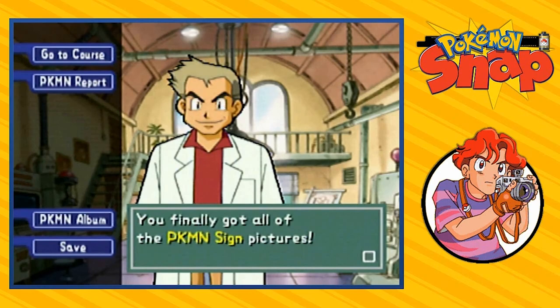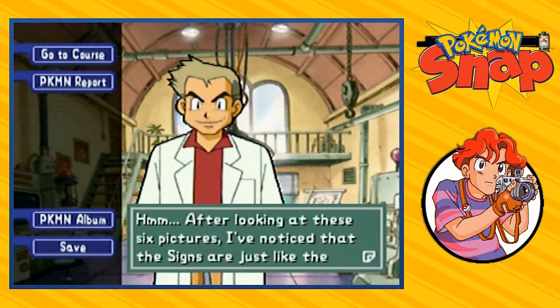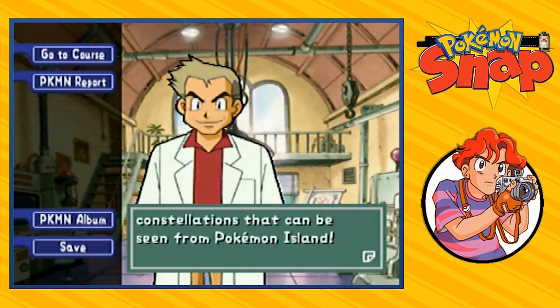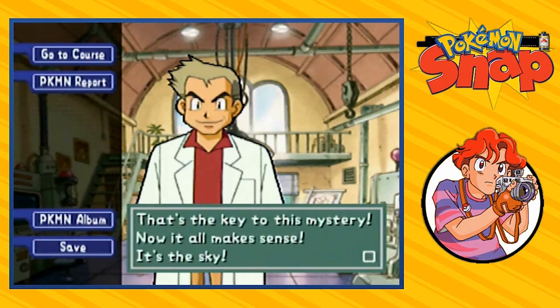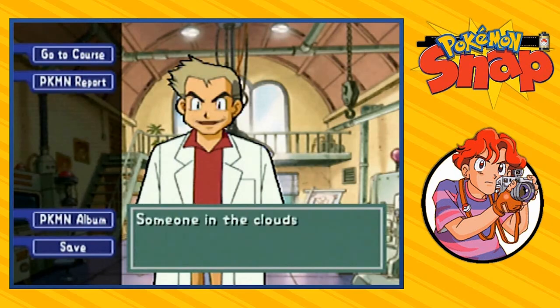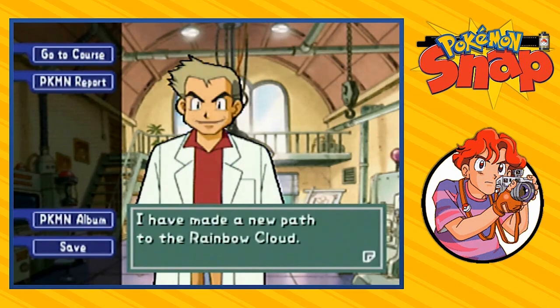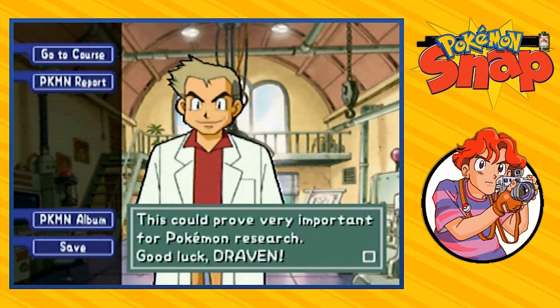You finally got all of the Pokemon sign pictures. After looking at these six pictures, I've noticed that the signs are just like the constellations that can be seen from Pokemon Island. That's the key to the mystery — it's the sky! Now it all makes sense. The rainbow cloud flowing in the sky is the secret course. Someone in the clouds must have created the Pokemon signs. I have made a new path to the rainbow cloud. This could prove very important for Pokemon research. Good luck, Draven.